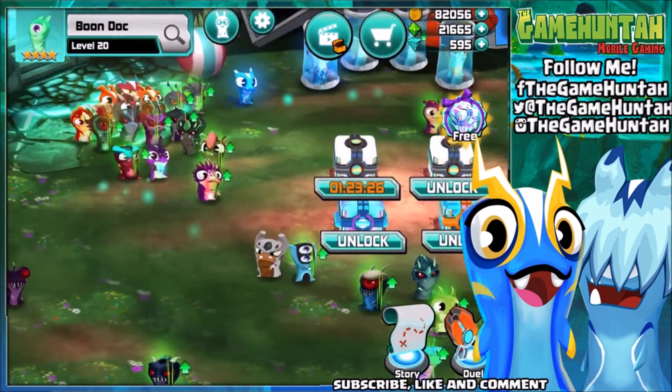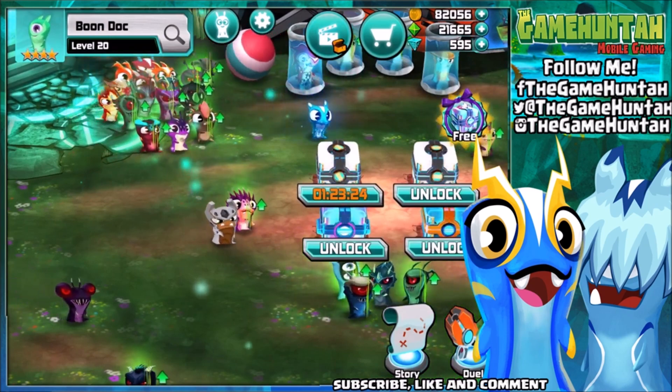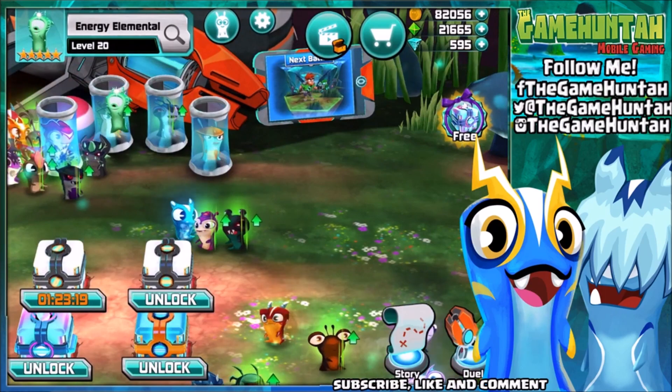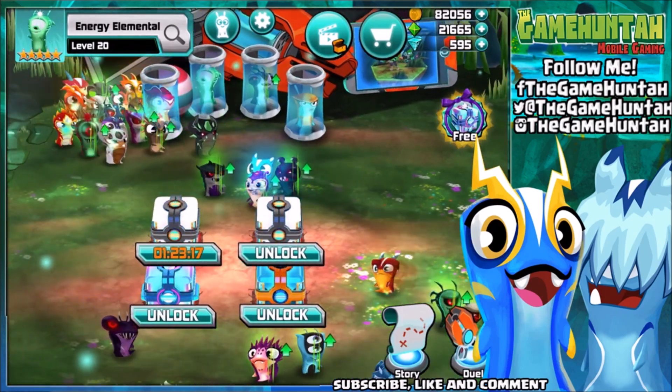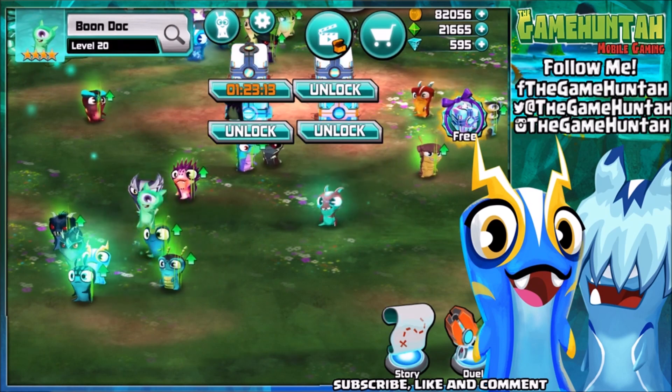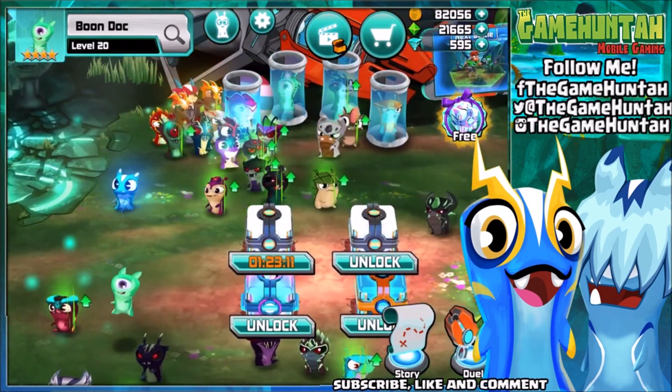Where are you, my friend? Yeah, we need to identify where Boondock is. Actually, we're gonna use the Energy Elemental. Perfect. And there you go — Megamorph Boondock. Another one that looks like a Super Saiyan.